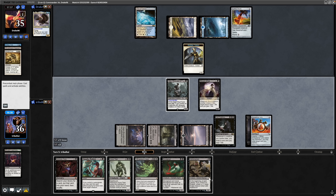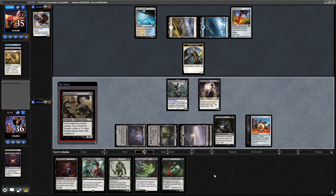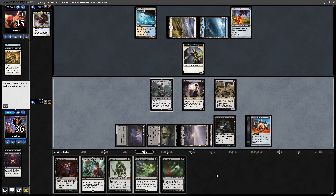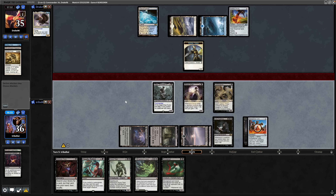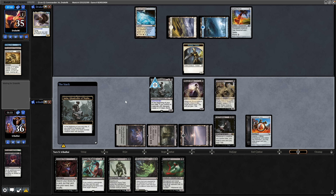Maybe tutor up something like Yeheni, some kind of sack outlet at this point. Not going swinging. Our 1/1 Jadar towards the Soldier token — we'll just pass the turn, having rectified last turn's blunder.